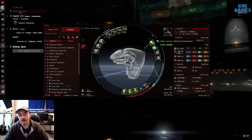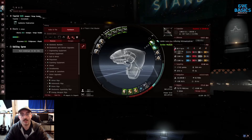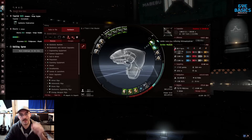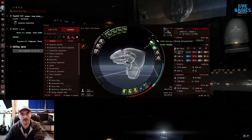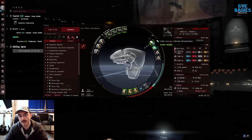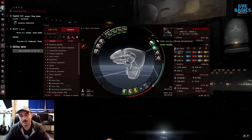The micro warp drive — I put the enduring version on here because I want to have as much cap as possible all the time. When you're ratting, you want to jump to a belt, kill everything there, loot it all, jump to the next belt, kill everything there. You don't have time to sit around and wait for the little wheel of your cap to go back up. So enduring versions of the MWD and the stasis web really help out with that.